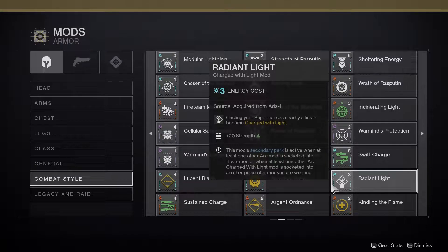Going over each mod individually: Radiant Light is an arc mod that causes your allies to become charged with light when you cast your super near them. It also has a secondary effect when you have another arc mod equipped on either the same piece of armor or another arc combat style mod on a separate piece — it gives you plus 20 strength.